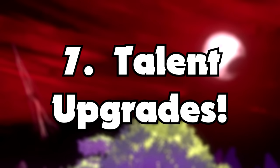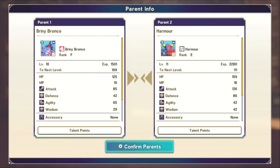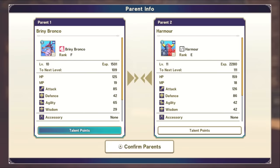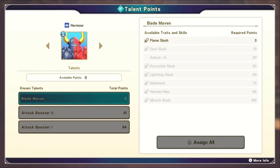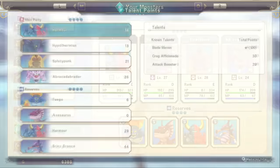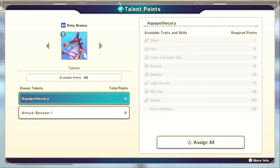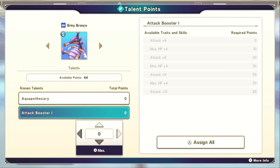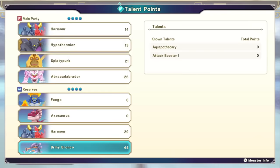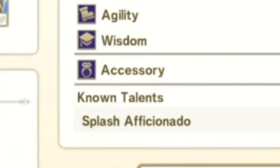Number seven: talents and synthesis. Something you might not know is that synthesis also interacts with your monsters' talents. Beyond talent points carrying over, if you have two monsters with half of a talent tree that has the capacity to be upgraded — like Attack Booster 1 — or one monster with a maxed talent, or two that together equal a maxed talent, you can actually upgrade it. Focus on dumping talent points into a single talent tree rather than spreading them out, especially early on, since you'll be fusing monsters frequently. Upgrading talents early will make you very powerful despite being low level.